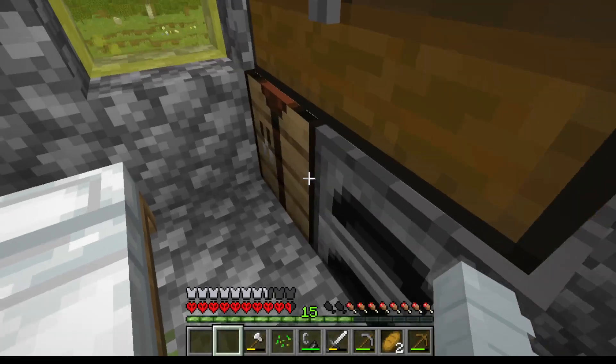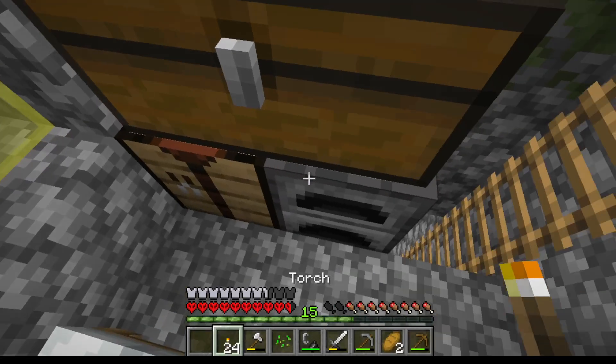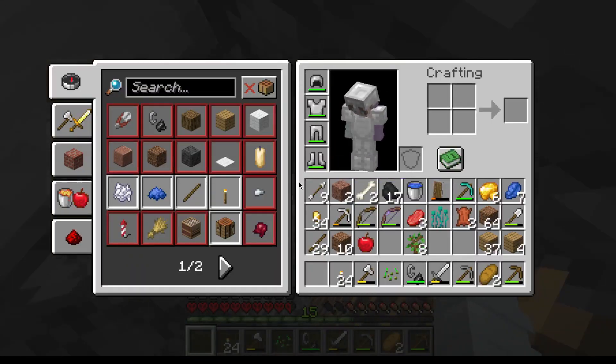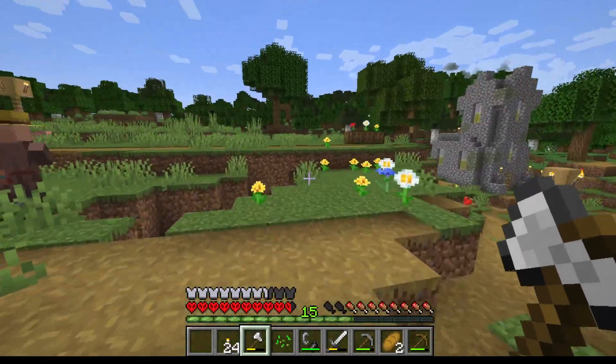Where is my coal? My coal is there. Let's take a few torches. If I can light the outside up a bit too, so we have at least a little bit of space to live in.